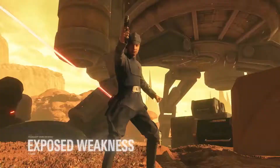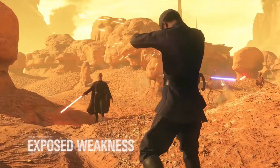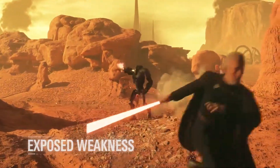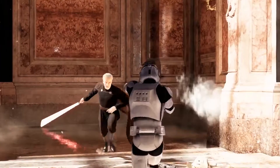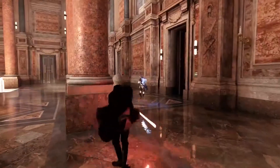The Exposed Weakness ability influences the target with slower movement and increases the amount of damage taken from Dooku and his allies. If Dooku eliminates the target personally, this ability recharges right away.